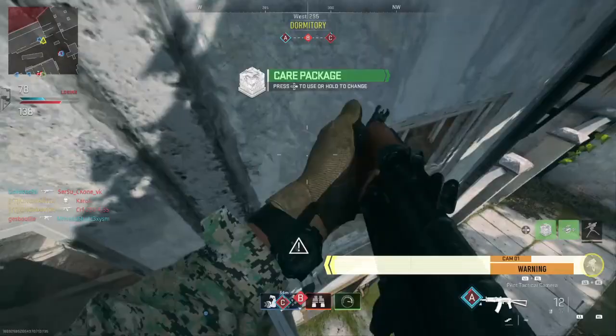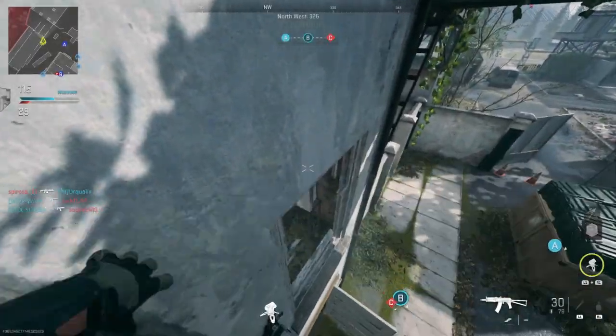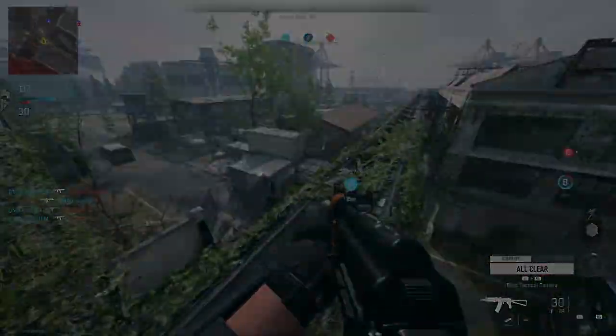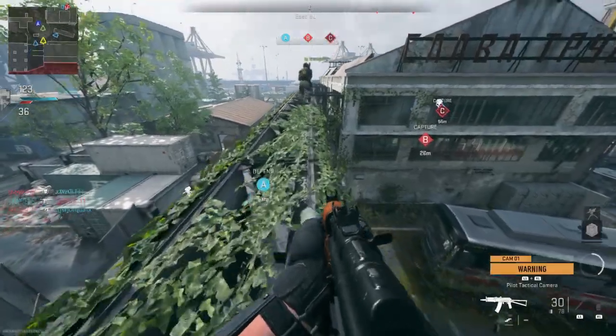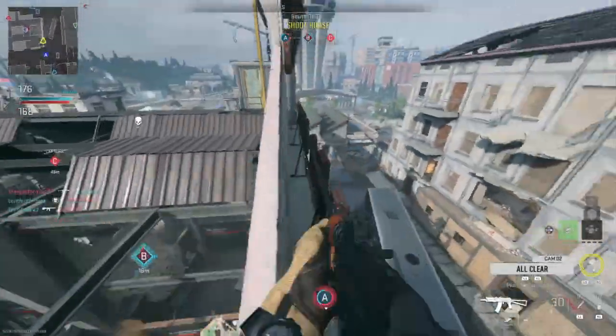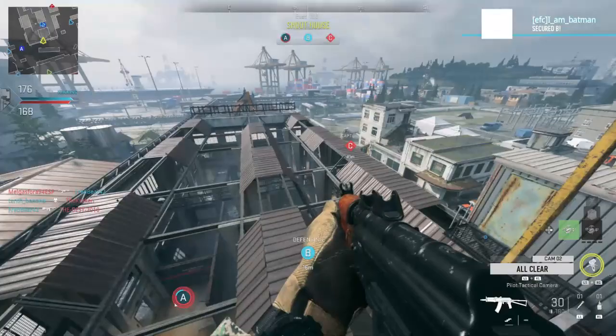The first glitch shown is on Farm 18. Throw a camera here and throw one above the window. Then you want to stand on this ledge here, run and jump up here, and you are literally on the piping. Just stay on the left or the right side — don't stand in the middle because you'll fall down. Then run and jump, and you're fully on top of the map on Farm 18.